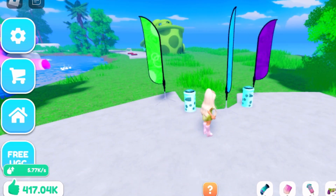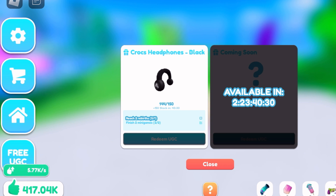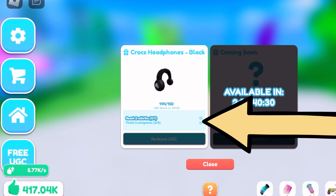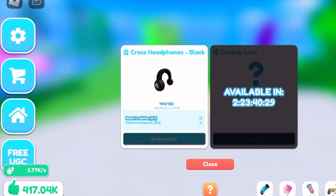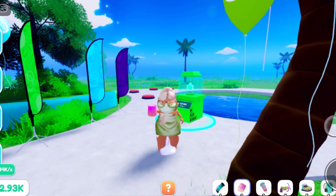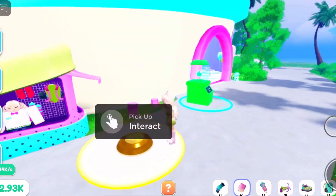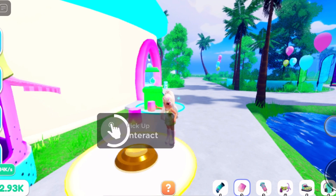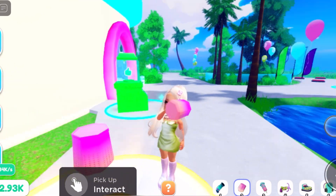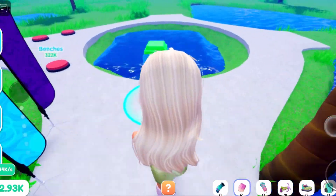If you click 'Free UGC' at the bottom left, it will show that we have now completed both mini games. Now all we need is the rebirth. One of the items you get in the game is this big potion — you can get it right over here by this little booth. It says 'pick up to interact' and you just drink it. You can use it as often as you want; it gives you bigger steps so you get around faster.